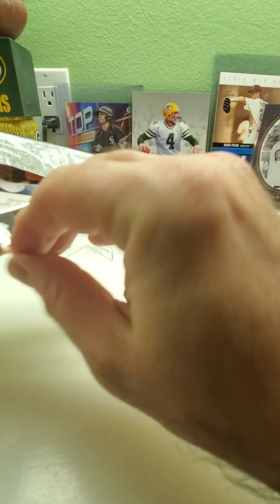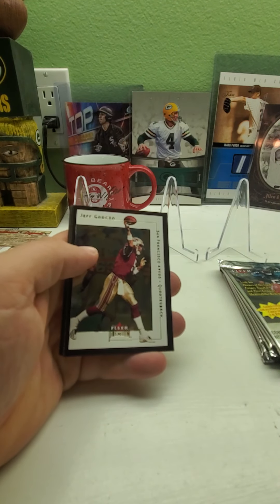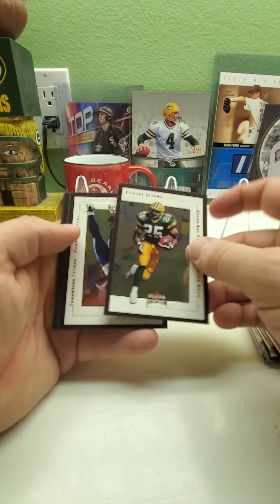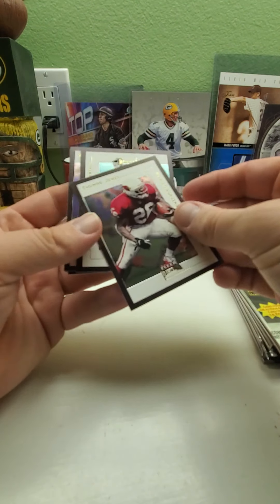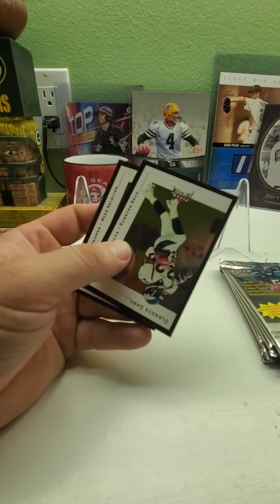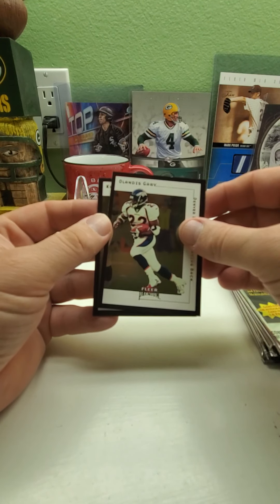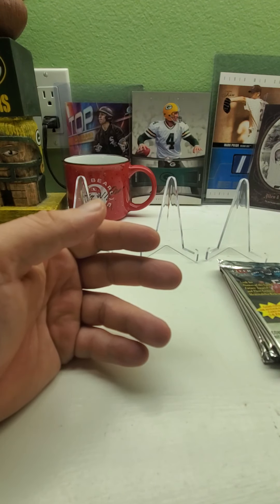Last Fleer Premium pack — maybe we'll get something lucky. We've got Jeff Garcia, another Dorsey Levin, Eddie George, Thomas Jones, Troy Edwards, Keyshawn Johnson, Odilis Gray, and Kevin Johnson. So no rookies, no autographs, relics, or anything like that — but we've got one insert.